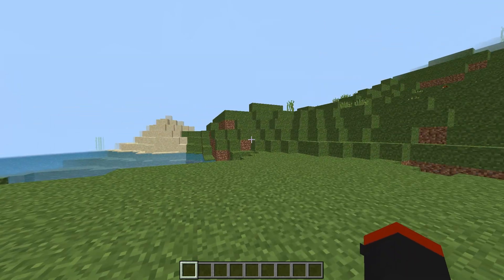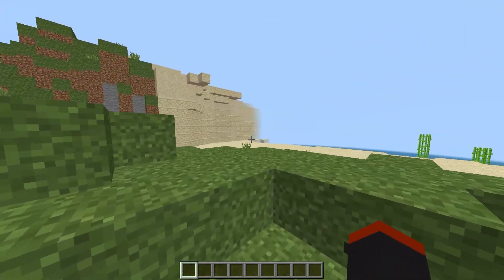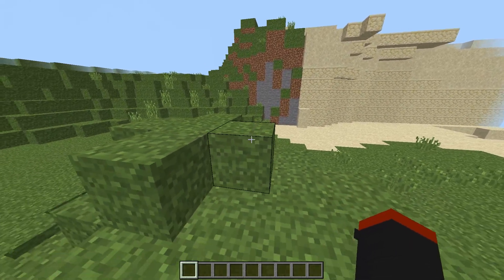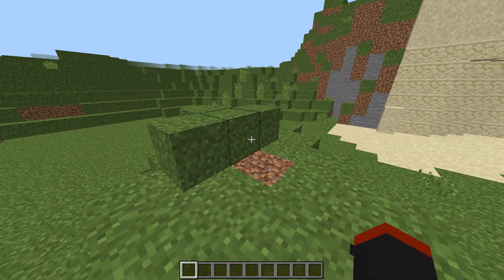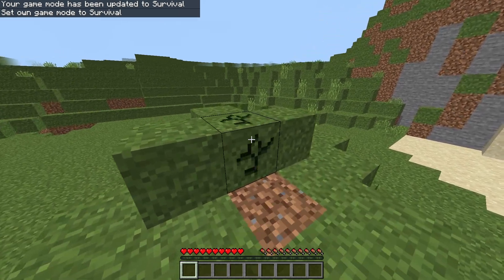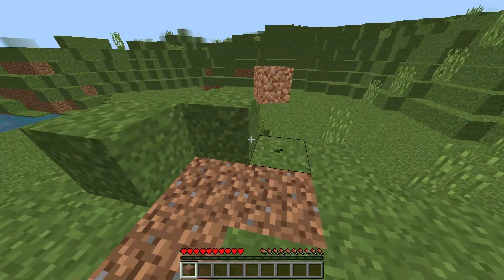Look at how crazy this looks. But like I said, this is going to greatly improve your FPS. If we try breaking a block, you can see there's literally no block-break texture particles. Let's go to survival — and yeah, just literally nothing.